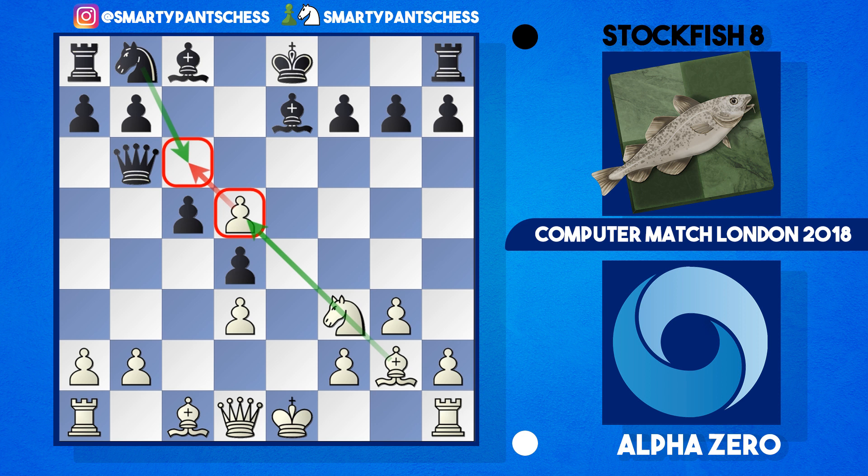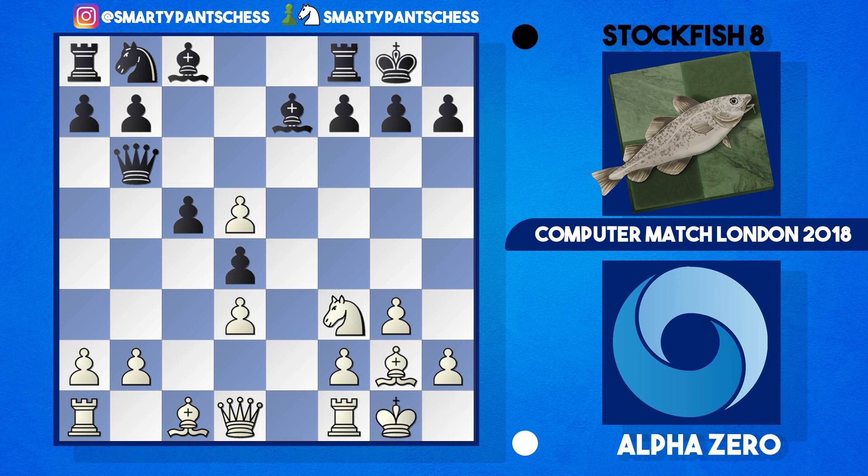The d5 pawn is supported by the bishop on g2 and it covers the key c6 square, stopping the knight from developing properly. Both sides castle. Stockfish plays bishop g4, pinning the knight. Alpha Zero plays h3, attacking the bishop on g4 and kicking it away. Bishop h5 could have been played in the game but I think g4 attacking the bishop again — kicking it to g6 — is good for white.